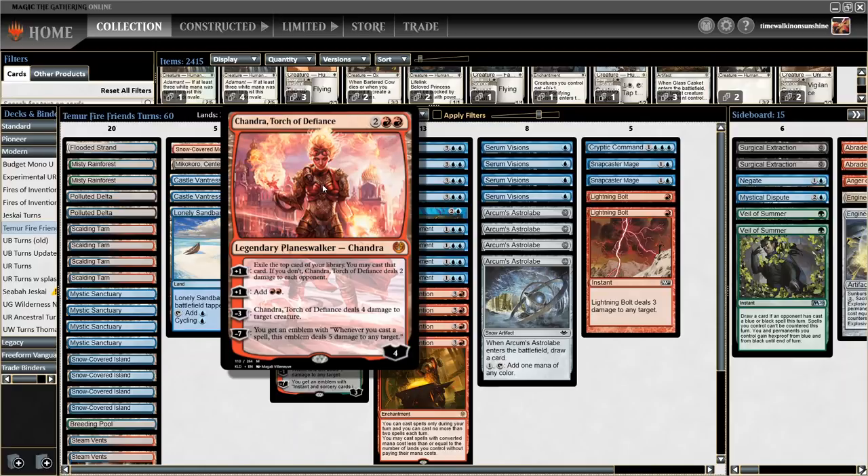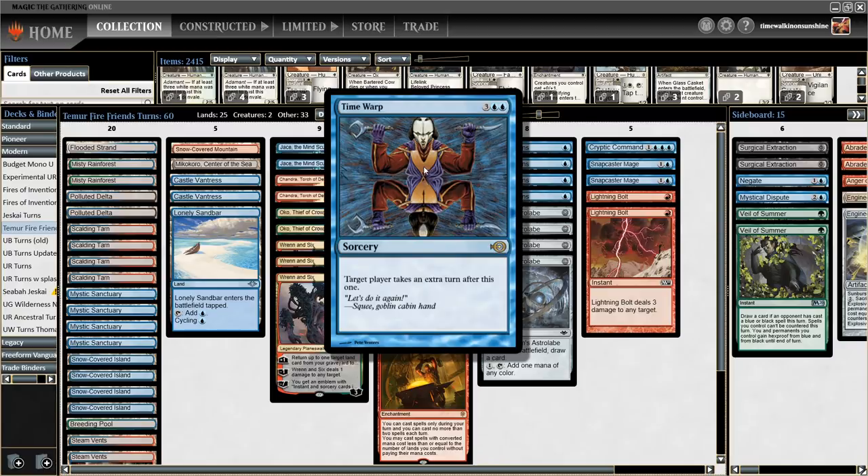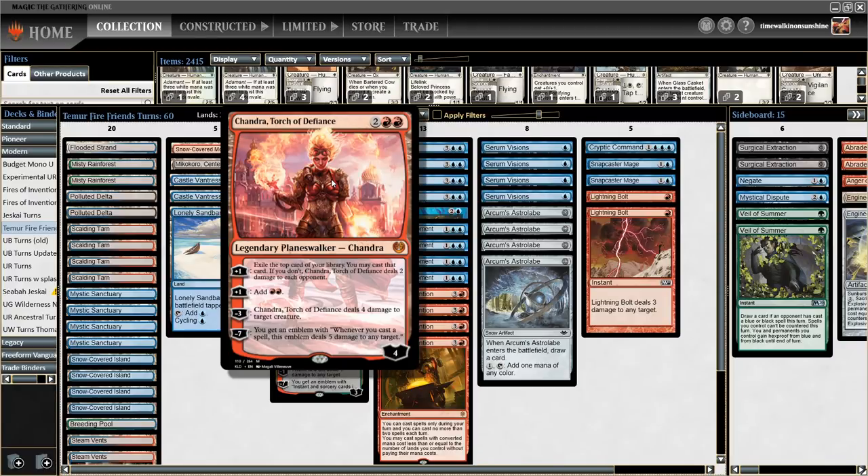Chandra Torch of Defiance has two plus ones: she can exile the top card of your library and cast it, or if you don't, she deals two damage to each opponent; and she can add two red mana. She minus threes to deal four to a creature and minus sevens to create an emblem that basically says you win the game. Chandra is pretty easy to ultimate — she comes down on four and pluses to five, so all you need is a few extra turns in a row to ultimate her and win.